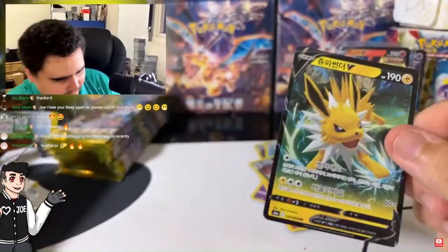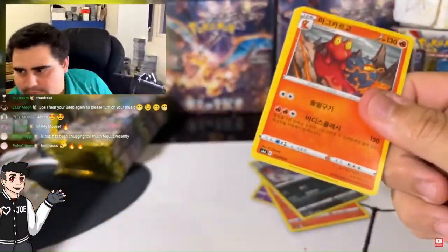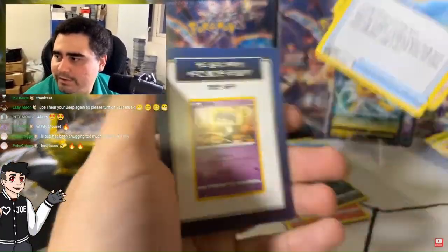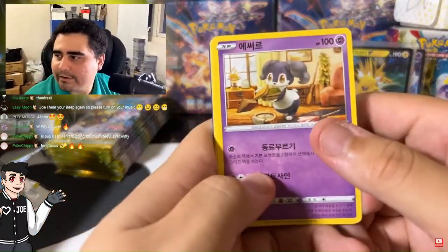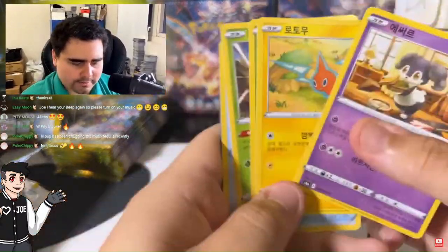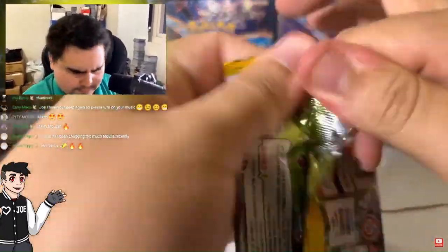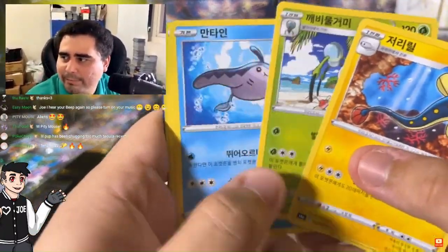The next one is Jolteon — the Jolteon reg. Munchlax, Magcargo — father of the Slugma balls — into nothing. All right, here we go — nothing. Nothing again. Holy.